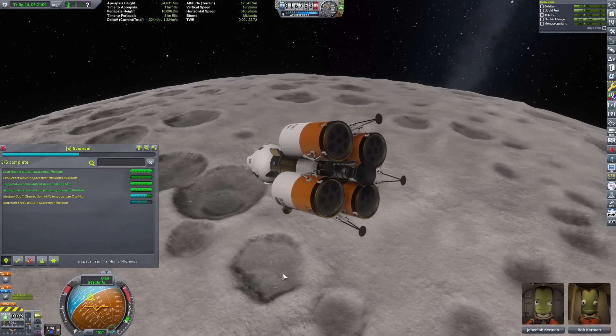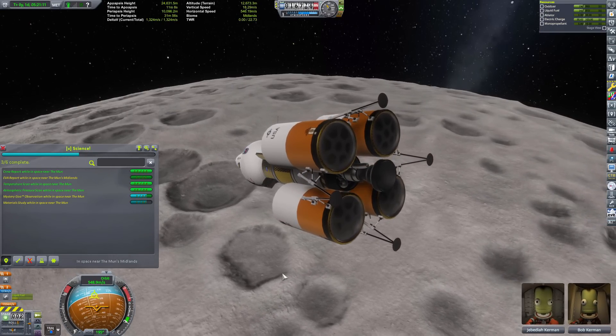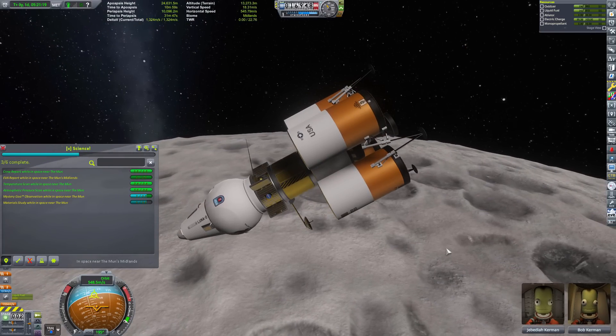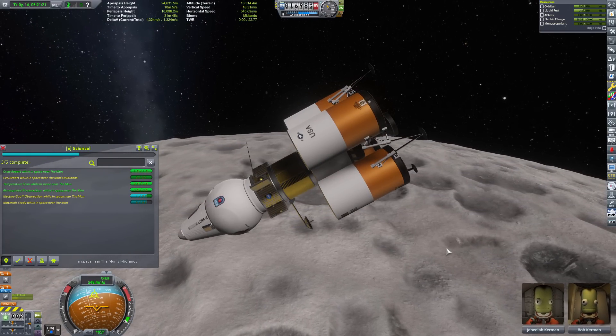I'm doing the math and we only have 1300 meters per second left over. It'll take a little over 500 meters per second to actually land. That's if we do a suicidal burn and it has to be damn near perfect — that would only leave maybe 700 delta V left to get back to Kerbin. It's doable, but it's slim. There's no room for error. Do I risk it or do I just get the EVA science and go back home? I don't want to risk having these guys not make it back — we'd have to send a rescue mission.